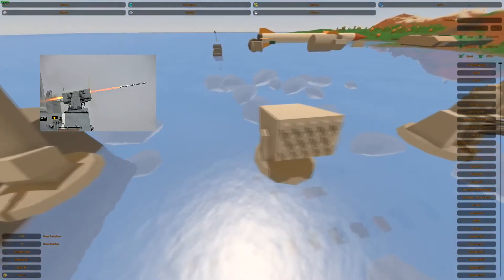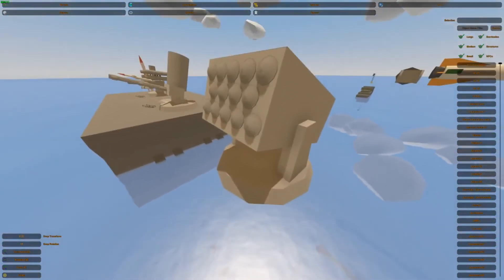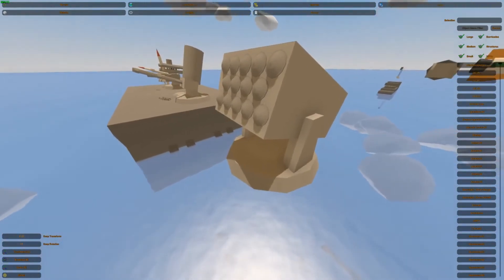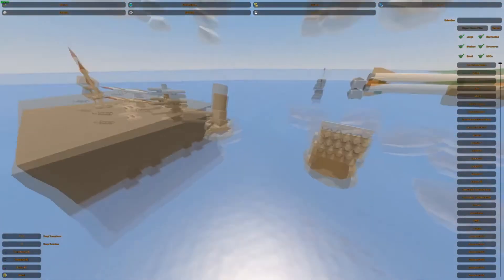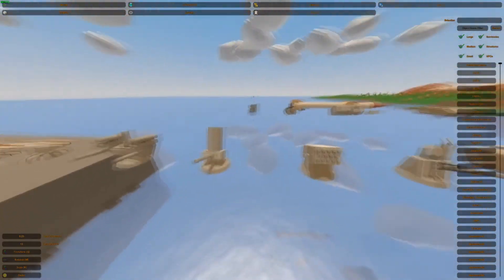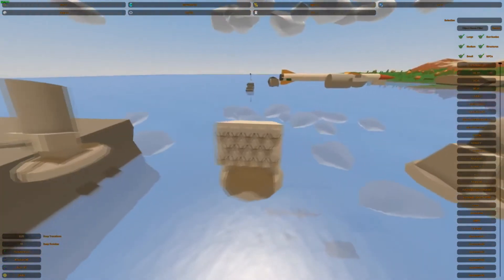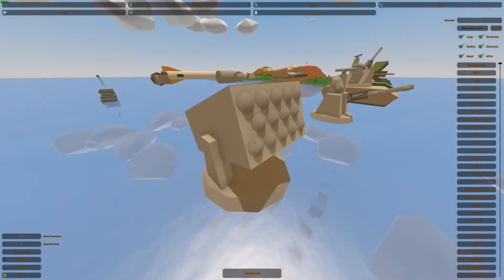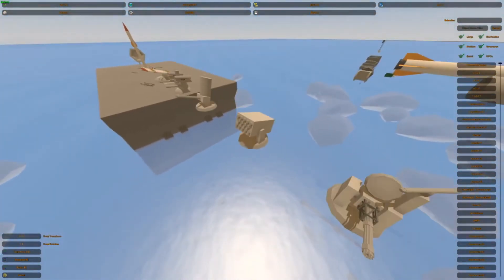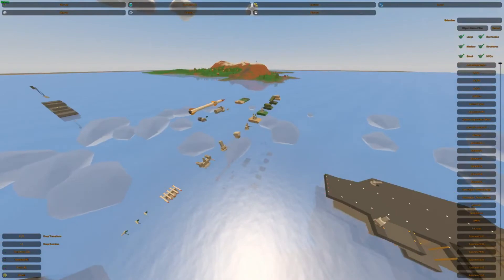Moving on, next up we have the RIM-116 Rolling Airframe Missile, or RAM — a small, lightweight, infrared-homing surface-to-air missile. Basically what I used to create these are just pipes, canisters, and blocks — that's all. I'll show you how to build one of them or take it apart later. This thing is also anti-air, and it's specifically a point defense against anti-ship cruise missiles, so this missile shoots down incoming missiles. If a plane comes in and drops an anti-ship missile, this is what takes it out.